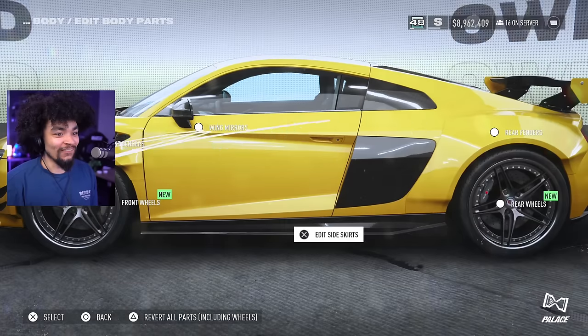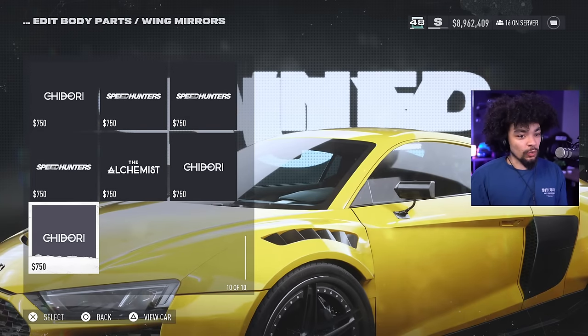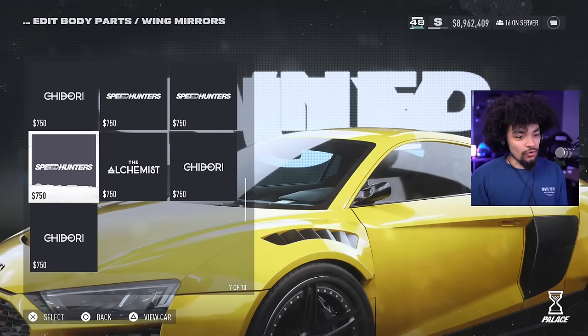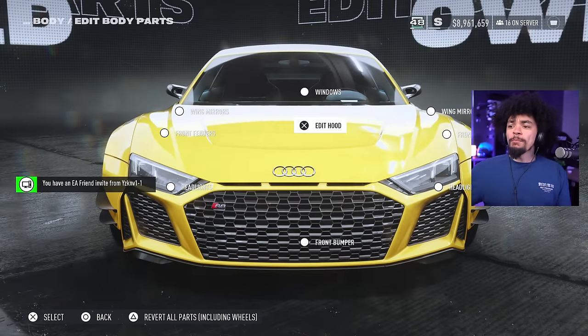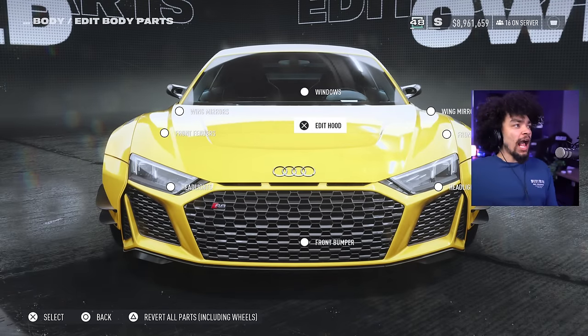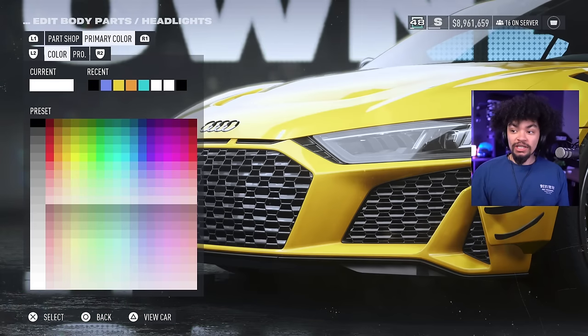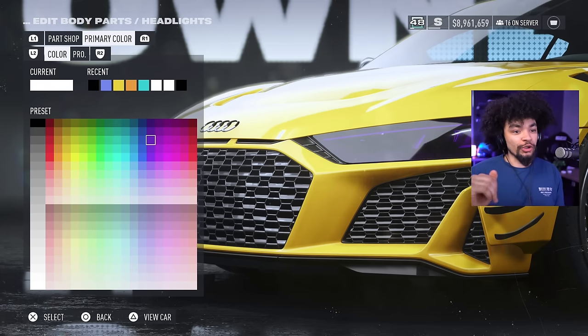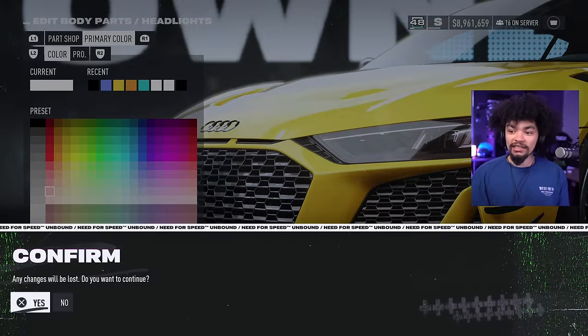We've got a lot of wing mirror options. I kind of like the Speed Hunters ones — they're kind of race car-y, maybe a little bit Japanese, and they're tiny. Who needs rear view mirrors? Something that is brand new to this game is being able to choose the color of the lights using the color picker, so there are definitely elements that are slightly different compared to Need for Speed Heat.